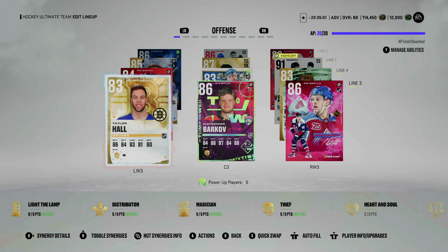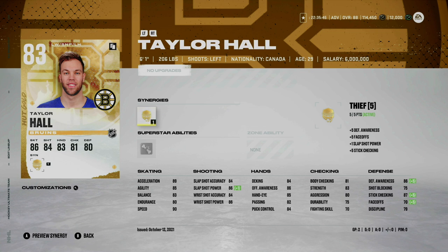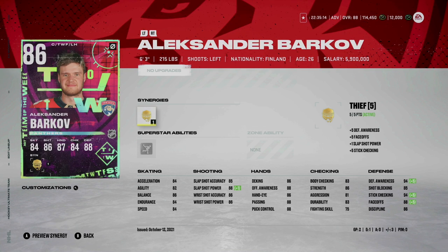On the third line we have Taylor Hall at left wing, Alexander Barkov at center, and Miko Rantanen at right wing. Taylor Hall has Thief activated — stick checking in this game is extremely important. Acceleration is 89, speed is 90, shot is mid 80s. Barkov — I pulled two untradeable Team of the Week Barkovs. He's 6'3" 215, a little slow, but 88 faceoffs with Thief activated. Stick checking and defensive awareness are both a 94.